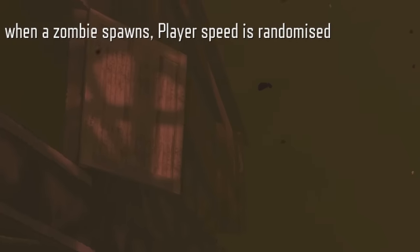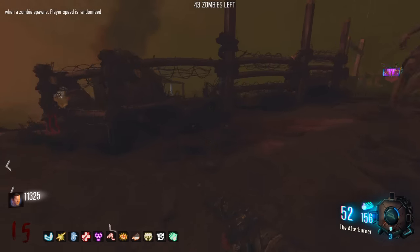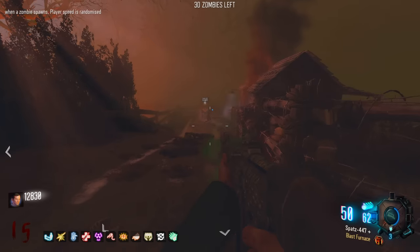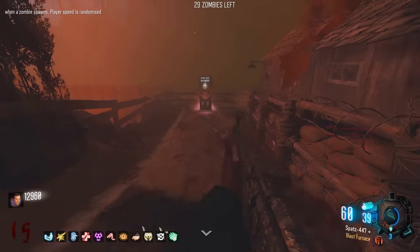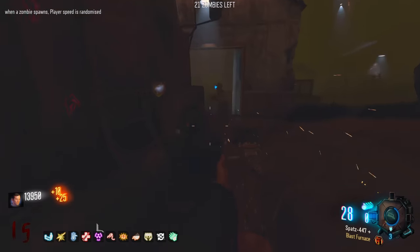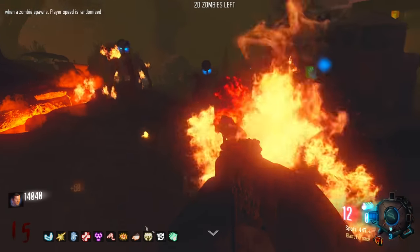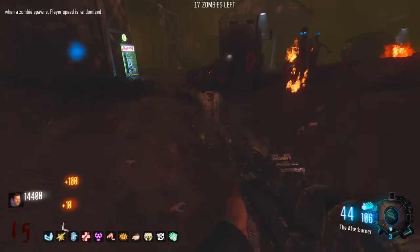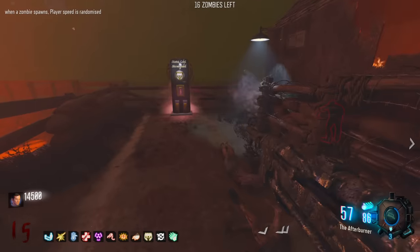When a zombie spawns, player speed is random - I was wondering why I was running slowly and then really fast. I do like the random speed ones because it's kind of cool, adds a little bit of variety. I was also wondering what that noise was, but it's still the Vulture Raid power-up drop things - you know how it drops tiny bits of ammo and points. Which is pretty nice.